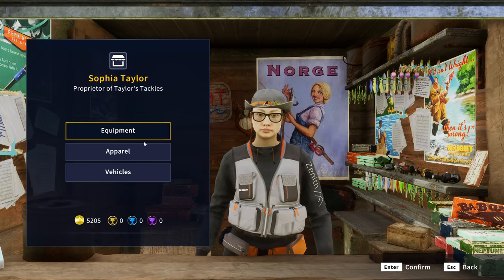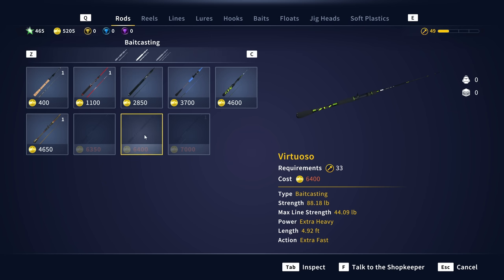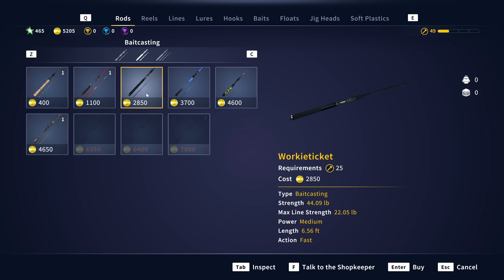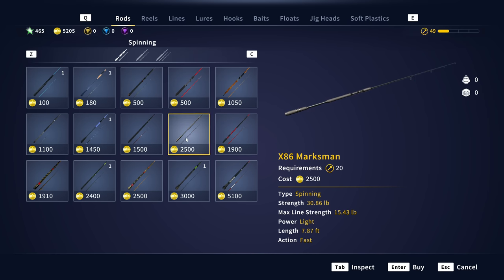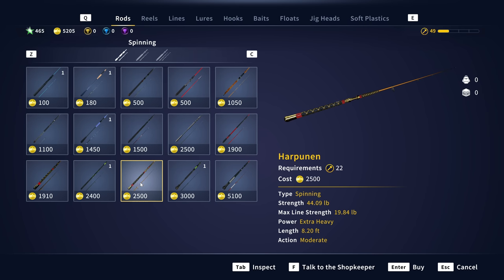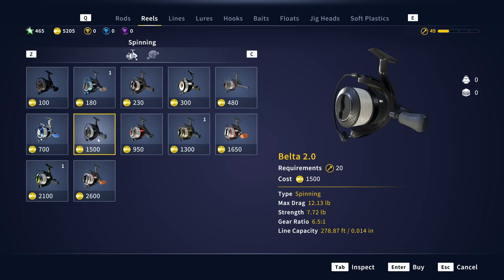It also appears there may be some new fishing rods and reels. There wasn't really anything in the patch notes mentioning new tackle, but I definitely see a couple in here that look different. The most notable one right here — the Worky Ticket — I don't believe this was in the game before. I'm pretty sure that is a new baitcasting rod. There's also what looks like a new reel — the X86 — I've never seen this reel before. I'm like 99% sure it has to be new, and that reel looks sick. Let me know in the comments if I'm wrong.